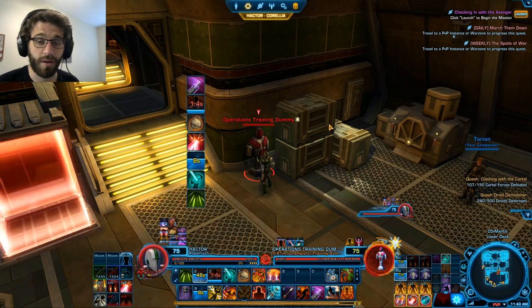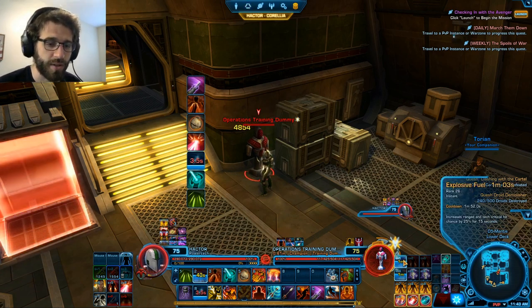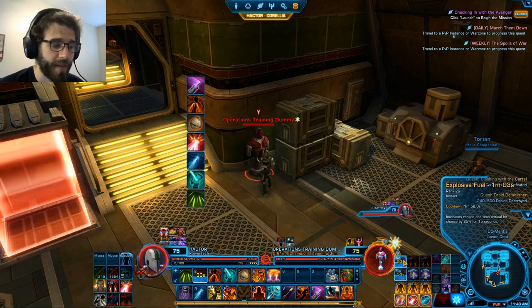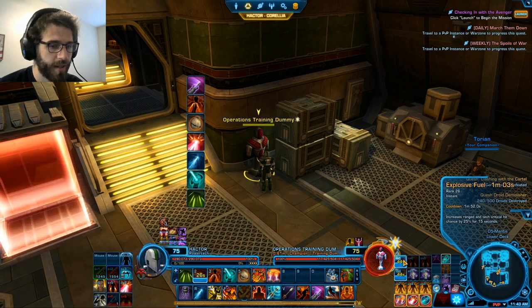Before we get into tacticals and gear sets, we have to talk about offensive cooldowns. The first major offensive cooldown is Explosive Fuel. Explosive Fuel gives you an extra 25% tech and critical chance — essentially a free 25% crit on all of your abilities. Who doesn't love free crits? It has an interaction with our armor set which we'll discuss shortly.